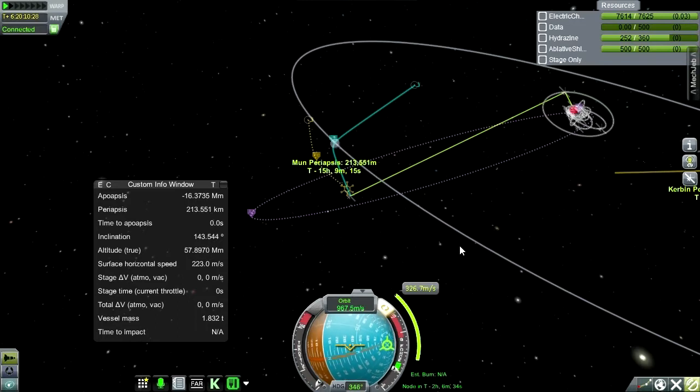Then it's the brakes — do we have enough delta-V to do this burn? I'm not sure. It's RCS — I've got the tiny little RCS thrusters. This is going to take forever. At least our electric charge held out this time.